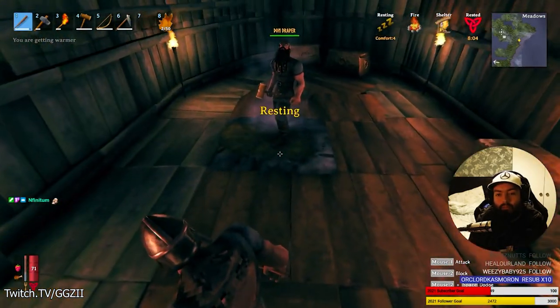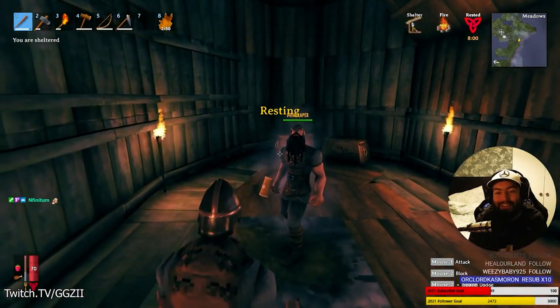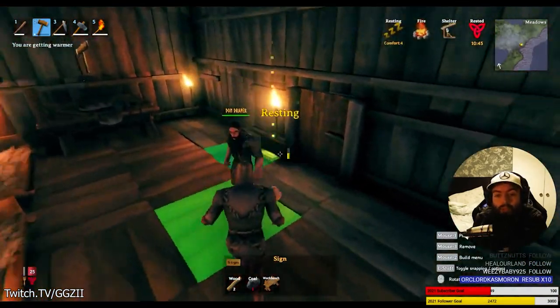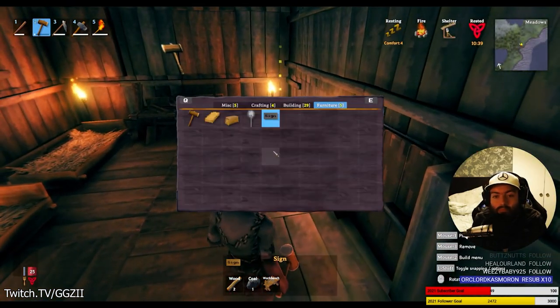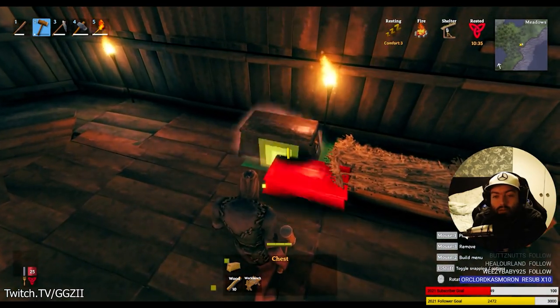Remember you don't want to leave the fire on with no ventilation as you will slowly die. If you put a fire next to the bed, you will then be able to sleep. You can put some chests down to store stuff, and this is all done from the hammer — right-clicking and then selecting the thing you want to build. We're still having the problem of ventilation.